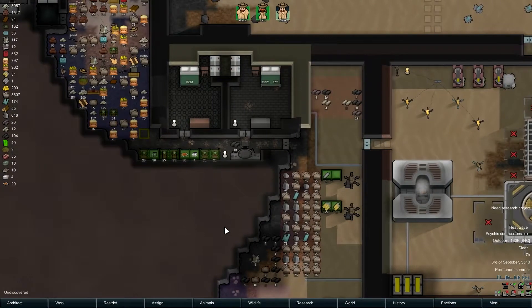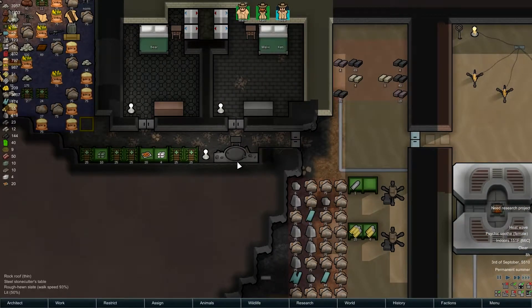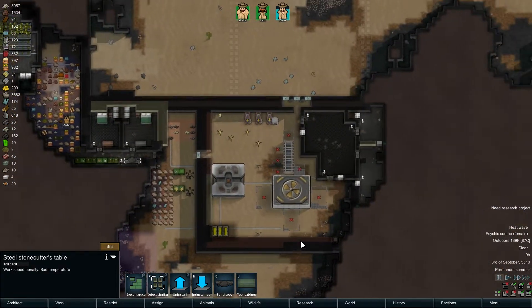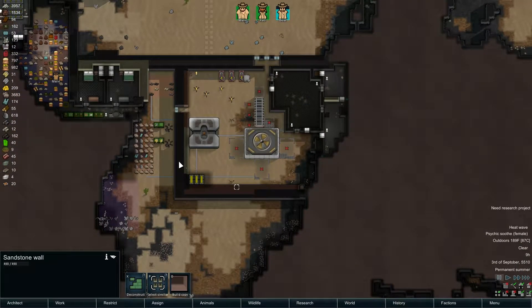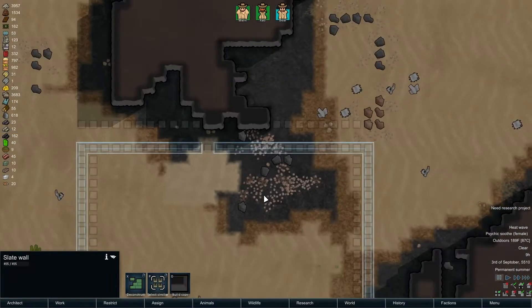We might consider making a second stonecutter's table, but that seems excessive. Did we get all of our walls built? We did — except that we ran out of sandstone, but we'll eventually have more. For now we have plenty of slate. We want to do that for this section. That's not cool — there must be soft sand there. Can we put something on top of it, like sandbags?